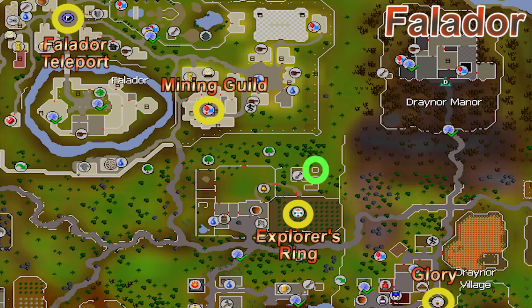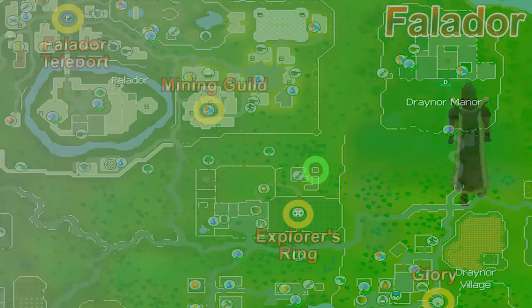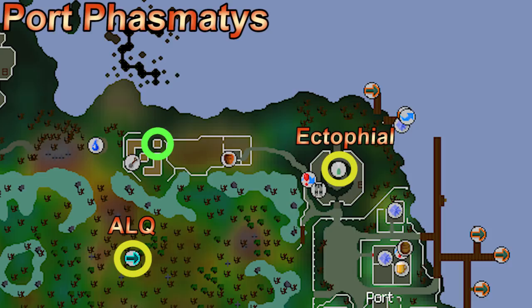The first herb patch is just south of Falador. The best teleport is the explorer's ring, a reward from the Lumbridge and Draynor medium diaries — hard diaries give unlimited teleports instead of three per day. Otherwise an amulet of glory to Draynor, a skills necklace to the mining guild, or a Falador teleport all work. Next is east past Canifis — doing the Ghost Ahoy quest gives you an ectophial which is the simplest teleport, otherwise fairy ring code ALQ.